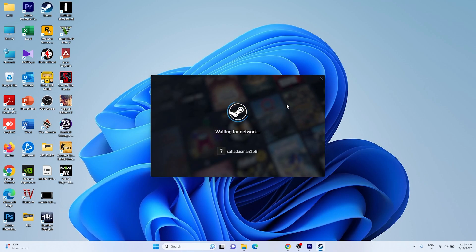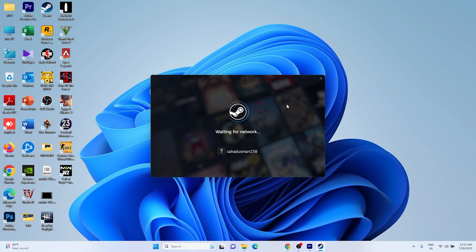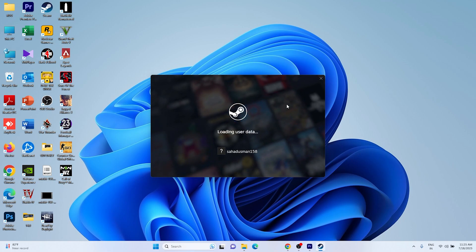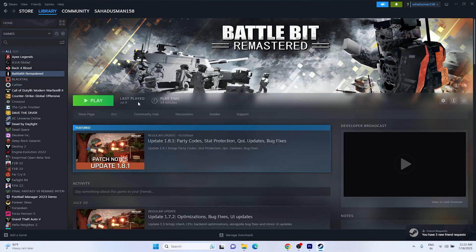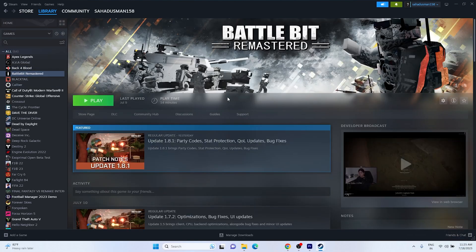Once Steam opens, wait for it to finish logging in and loading completely. Then go to your Library, find BattleBit Remastered, and try launching the game. That's the first and basic step. Now the next fix is to check the volume mixer.